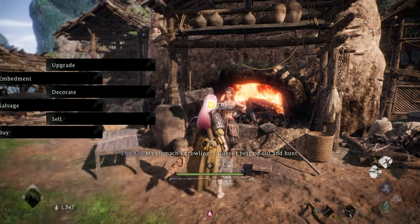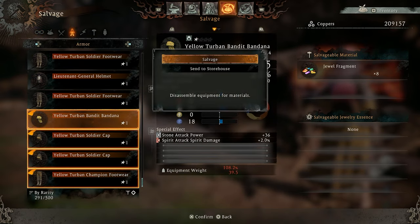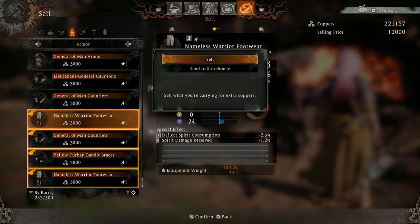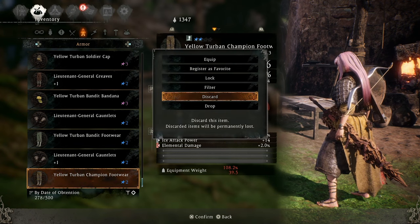Salvage and Storage: Once unlocked, you can convert unwanted equipment into crafting materials, so rather than selling them, hold on to them for later. From the sell menu, you can also send items back to your storage box in batches. For some reason you can't send them from the main menu — hopefully it'll be patched in down the line.